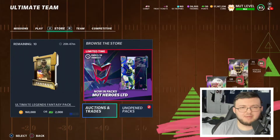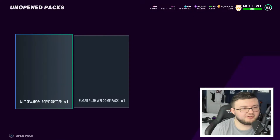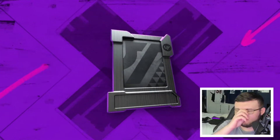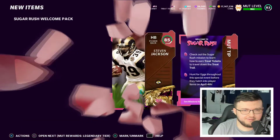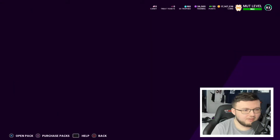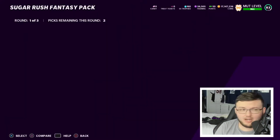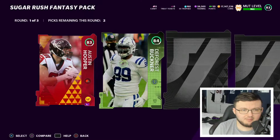Hey guys, it is official — the Decent Promos are here. Right away when you log in you get the Sugar Rush welcome pack, which is absolutely gorgeous. You also get your Mutt Awards — whatever tier you are. I am Legendary, so I got my Legendary Mutt Awards.